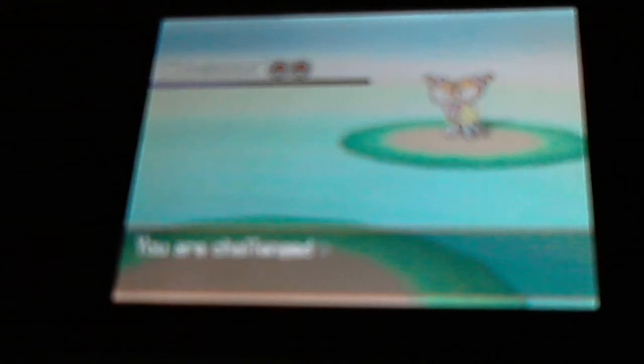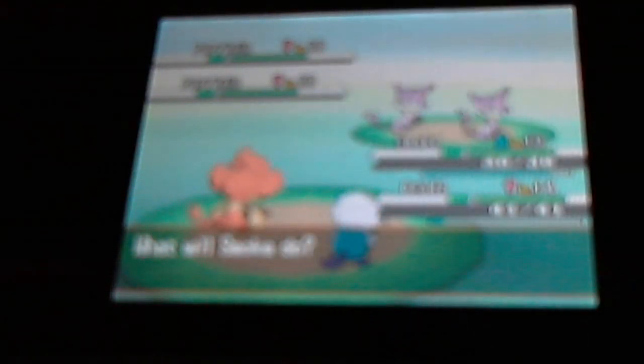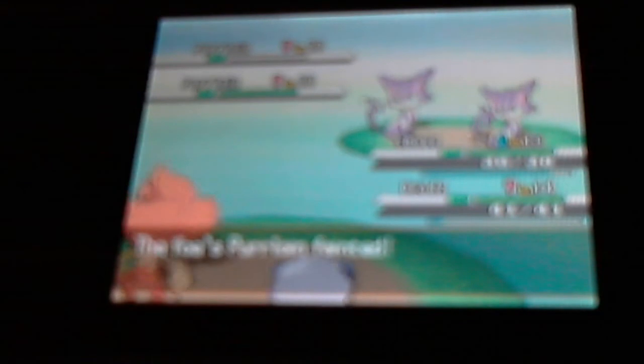Here's our first double battle. This is two twins who also look like toddlers. They both use Purloin — a little cat that I don't like, since N used them against us and they defeated Deads in our first battle. I'm gonna Work Up on Smoke and have Ocelot go for Water Gun on one of these little cats. Deads proves to be the fastest out of everybody and gets a crit, taking out one of them.